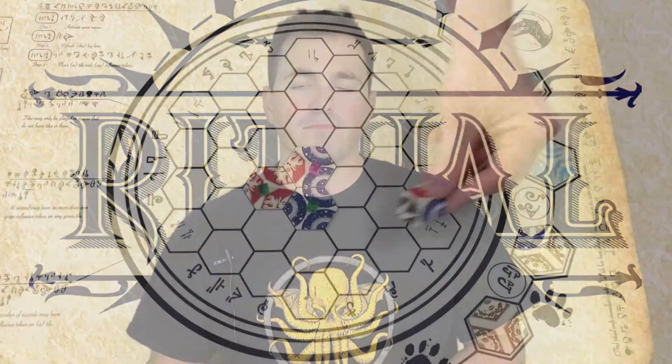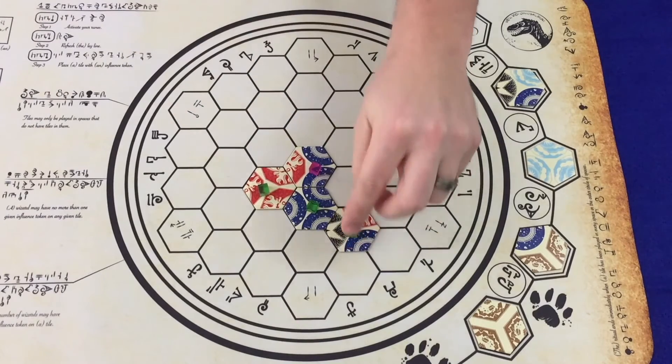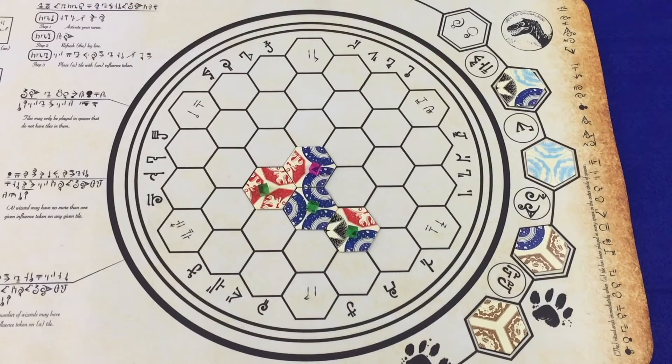Normally, a player must place a tile next to a tile that already has one of their influence cubes on it. However, if the player finds she is unable to do that, such as in turn one or if she has become cornered, the player may instead place a tile anywhere she wishes on the scroll. This tile can even be placed completely separate from any other tile on the scroll. Once the tile is placed, the player then places an influence cube of her color on that tile.